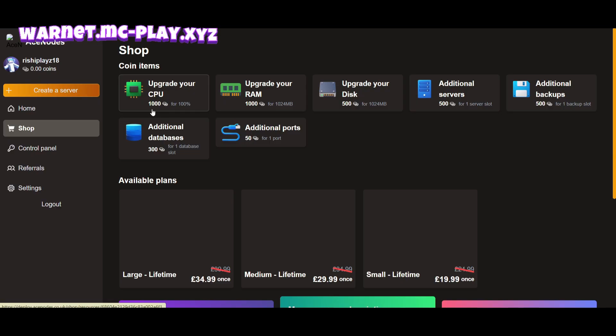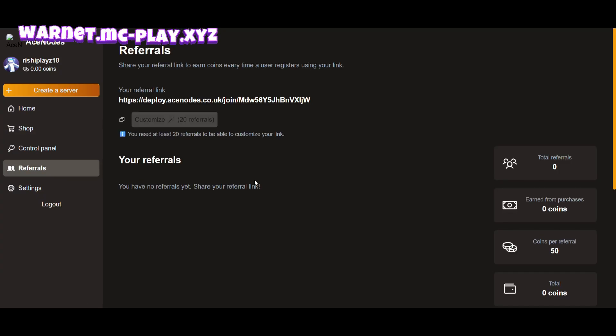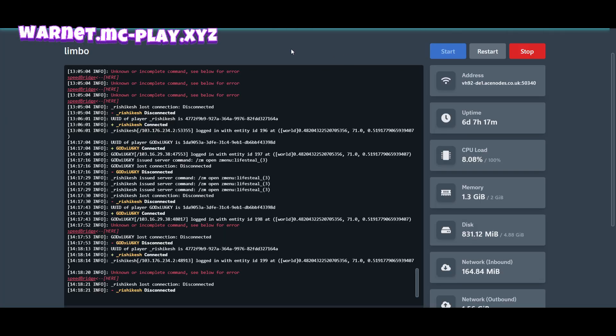I'll show you how to earn coins. When you click on referral, any people you refer will be tracked through your link. Just copy your referral link, share it with your friends, and you'll earn coins. Let's copy this referral link now.